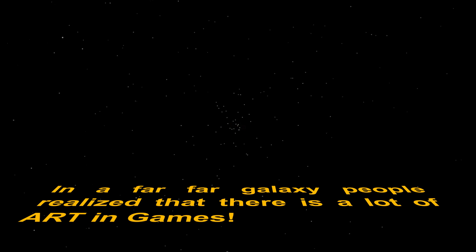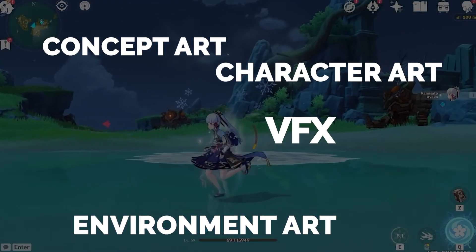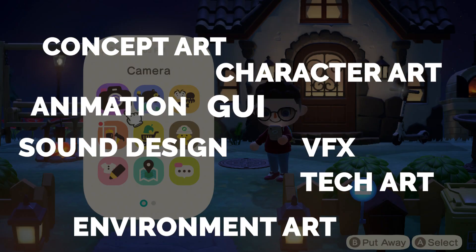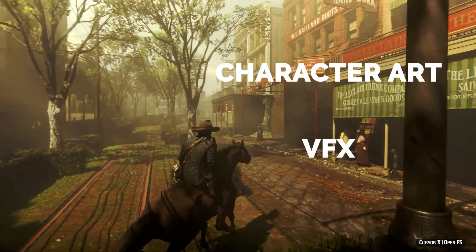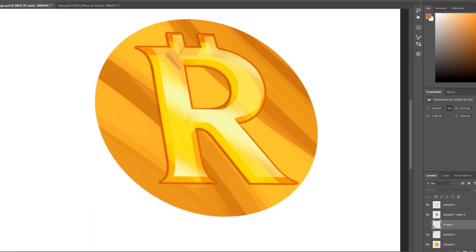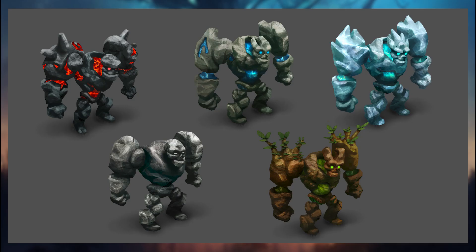There are a lot of art in games — from concept art, environment art, character art, visual effects, sound design, animation, tech art and GUI. Art is pretty much every scene that you can see and hear. Today we'll look into RuneRealm's visual art choice and style.